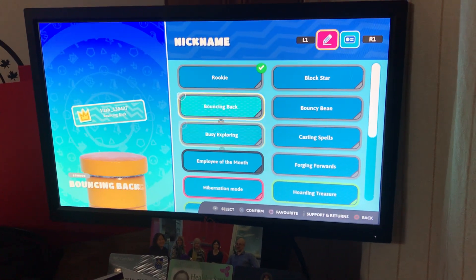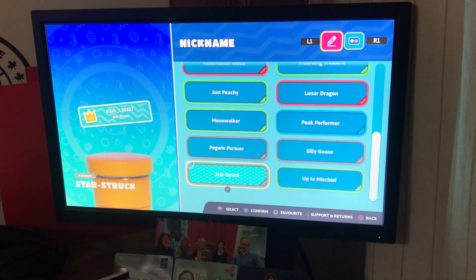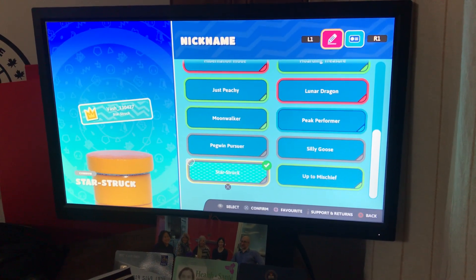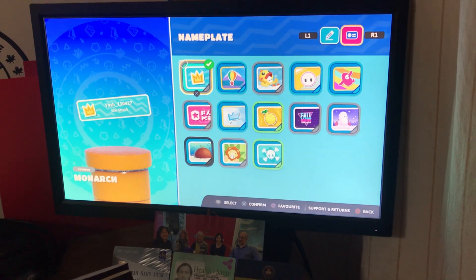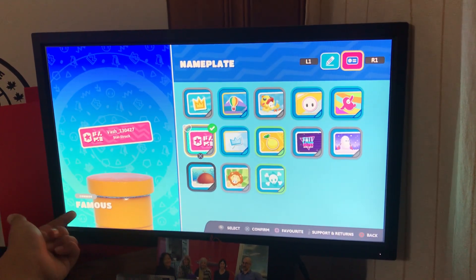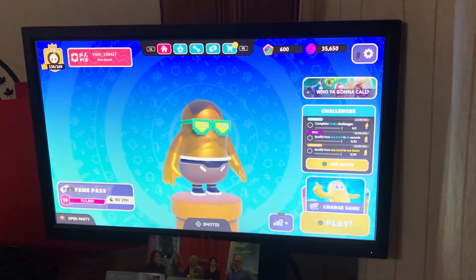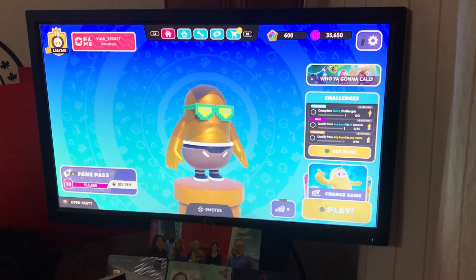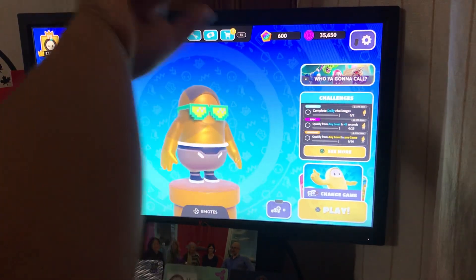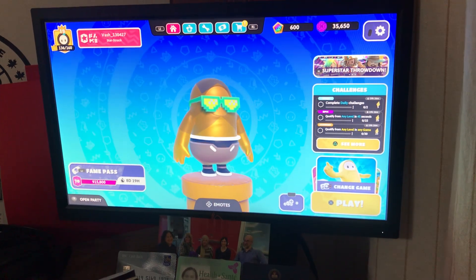Since I look beautiful and so cool with my glasses and golden look, let's do some 'Starstruck' vibes as our nickname. And for the interface, let's do a famous background — 'Famous.' See? It says famous! Look at this beautiful texture, this Fall Guy, and this beautiful banner. Isn't that wonderful?